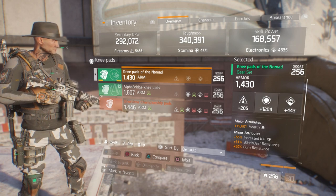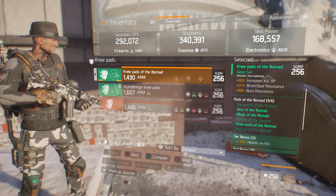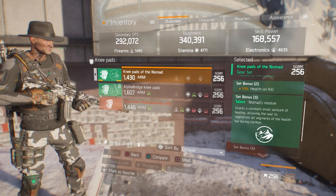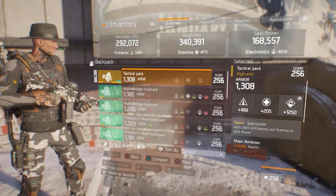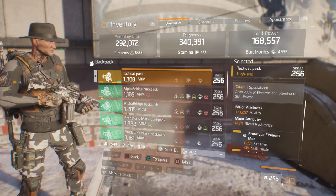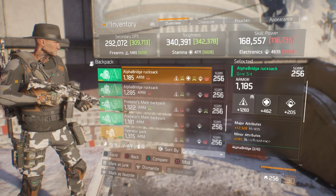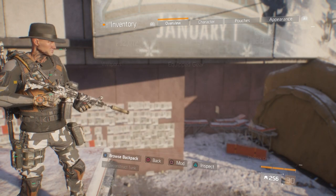In the mod slots I have 238 electronics, 2% skill haste, and First Aid self-heal. If you don't know what Nomad is: the two-piece gives you health on a kill, and the three-piece grants a constant small amount of healing allowing the user to regenerate all segments of the health bar during combat - keyword, during combat. On my Specialized backpack I opted for 1250 skill power, health, and bleed resistance. My preference is to have ammo capacity on the minor attributes of your chest piece and backpack.